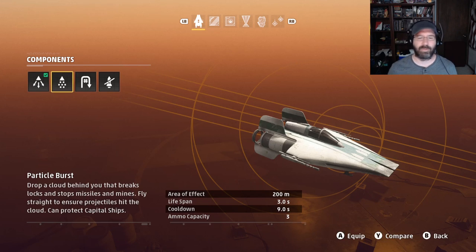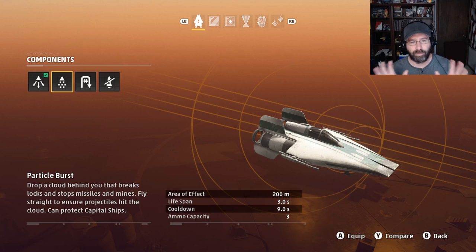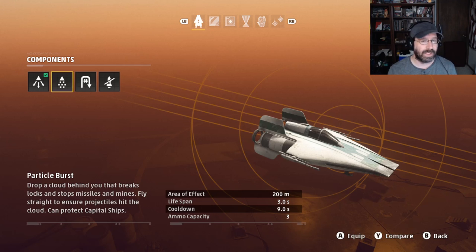Particle burst is not a big favorite of mine. It releases a chaff of particles that blocks any missiles coming through that area — it works against mines too. Cooldown is only 9 seconds, you only have 3 uses, and the cloud only stays for 3 seconds. It's okay against missiles as long as they're coming in from behind you, but not from the sides, top, bottom, or front. So I find it's really not a very useful defensive measure.